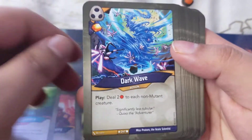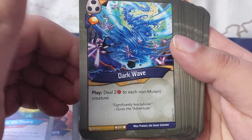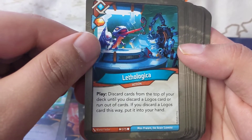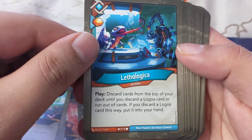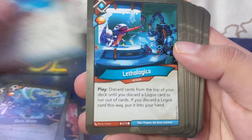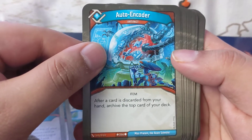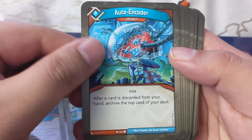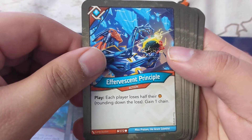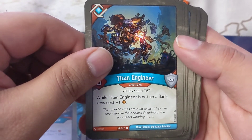Pretty cool — just want to clean your hand up. Dark Wave: play, stall to tide each non-mutant creature. Logical: play, discard cards from the top of your deck until you discard a Logos card or run out of cards — if you discard a Logos card this way, put it into your hand. Two of those. Order Encoded: after a card is discarded from your hand, archive the top card of your deck. Ever Present Principle: play, each player loses half their amber rounding down, the loser gains one chain.